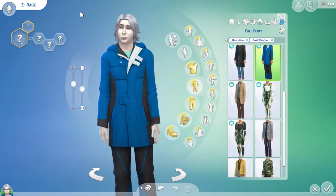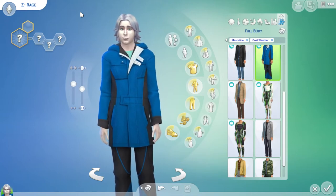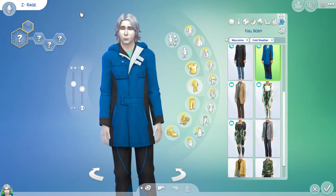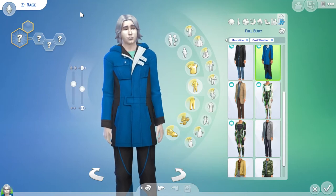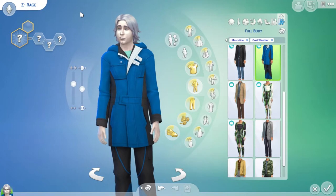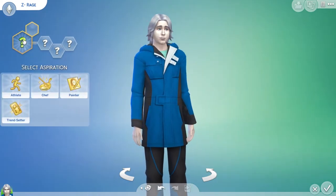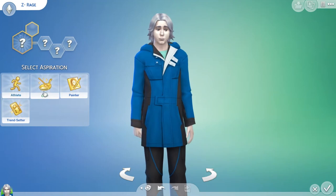And welcome back to The Sims 4, Ragers. This is ZRage. We are going to be continuing the tutorial video. We are going to pick this person's personality. Let's start with the aspiration.